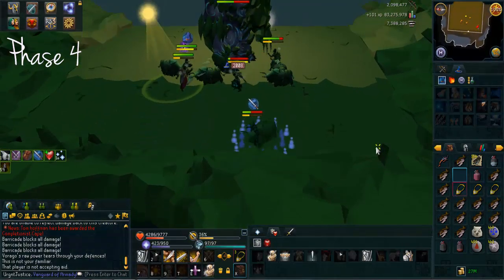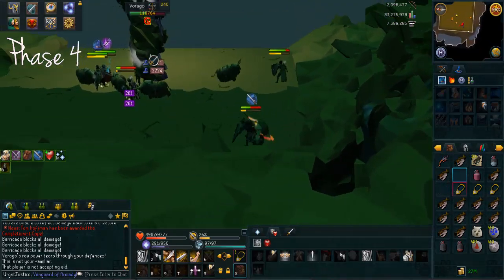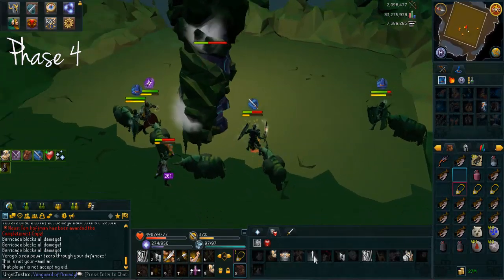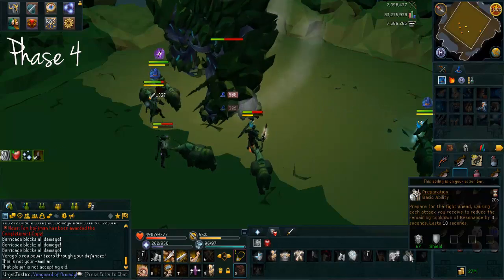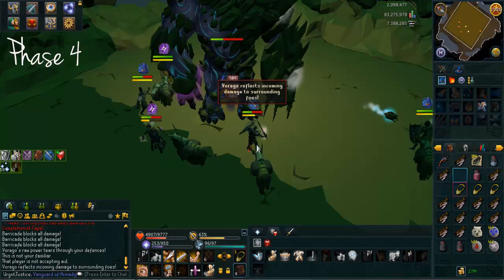Then just get the melee or mage bomb tank to barricade and heal up that person and everybody else. Otherwise if you have that square again on phase four, it really is messy because you've got all the voking and you've got the minions which spawn straight after the waterfall, so it just messes things up quite a lot. Just use that method on phase four.